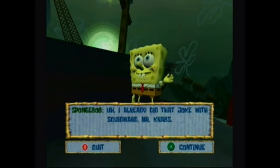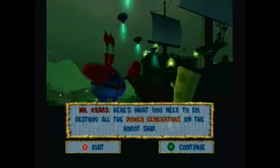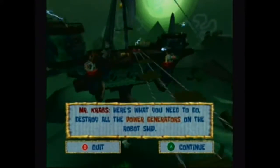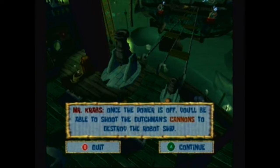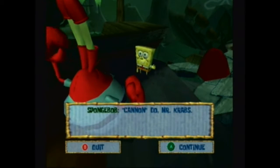I already did that joke with Squidward — Mr. Krabs. Yes, well, it's a good one though, eh? Sure is! Here's what you need to do: destroy all the power generators on the robot ship. Once the power is off, they'll be able to shoot the Dutchman's cannons to destroy their robot ship. Cannon do, Mr. Krabs!